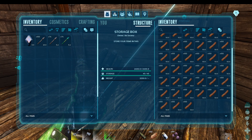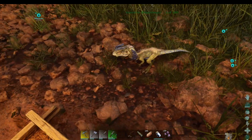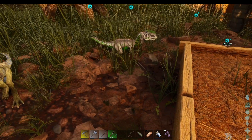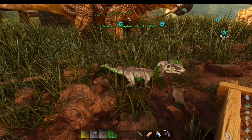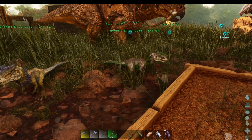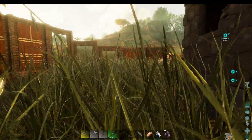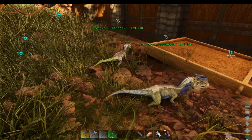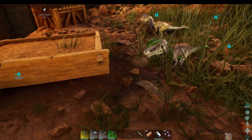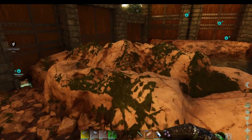We've got 4,500 materials. While gathering I found some baby dillos. They're just vibing — they're twins, same level, male and female. We might do some breeding with dillos soon.